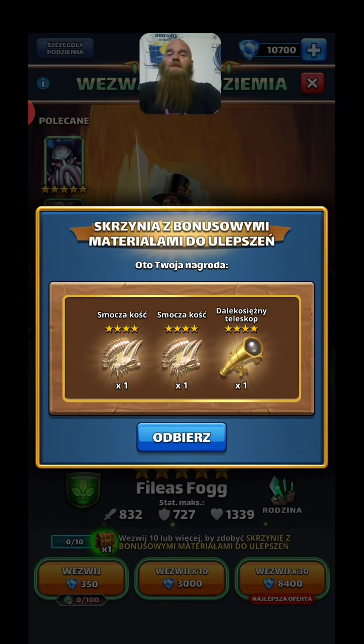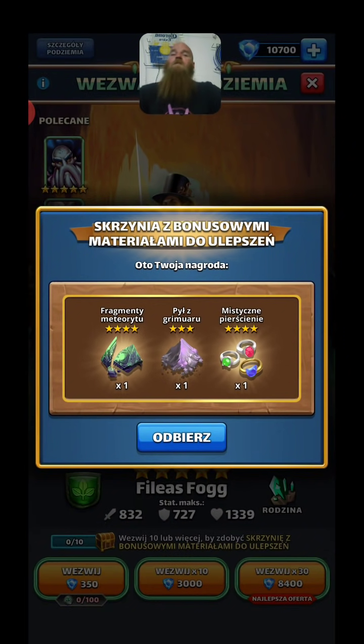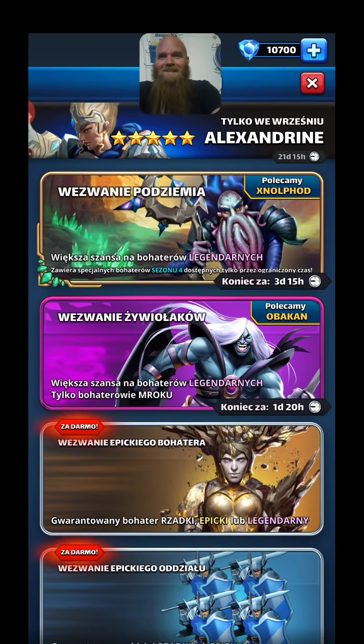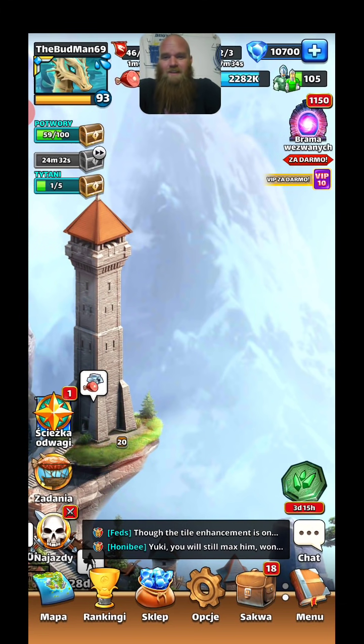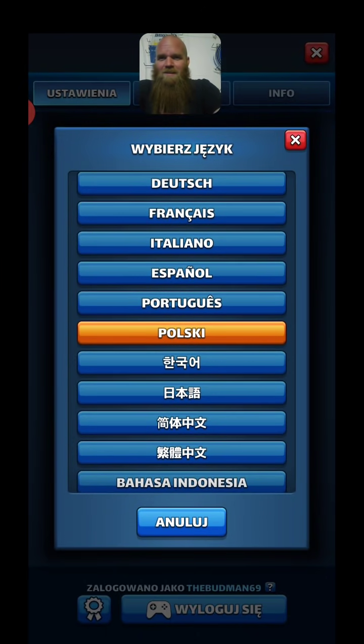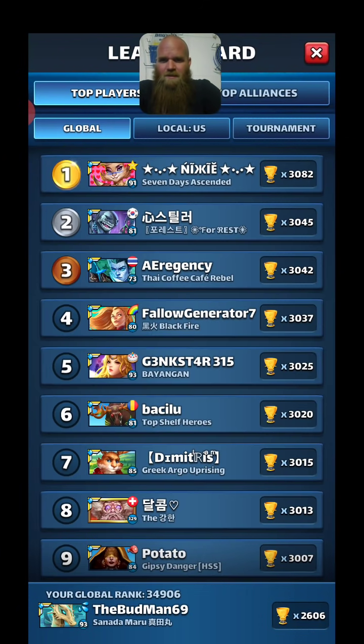A scope - damn, that's three. Four! God Zog, four four-star mats out of seven or eight pulls - whatever it is, that's fucking good odds. Damn, this is one of my best pull videos in a long ass time. Let's make sure we save these hookers.